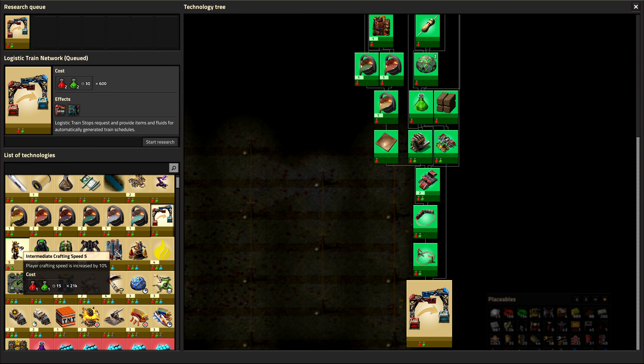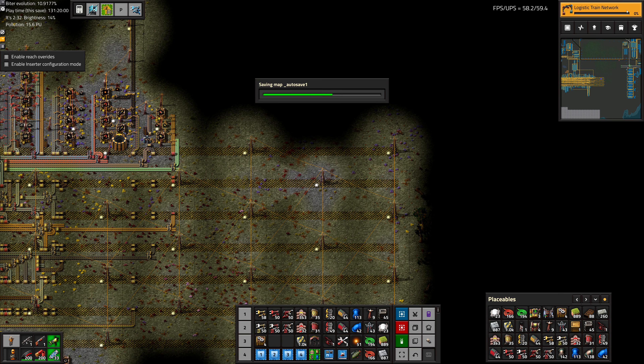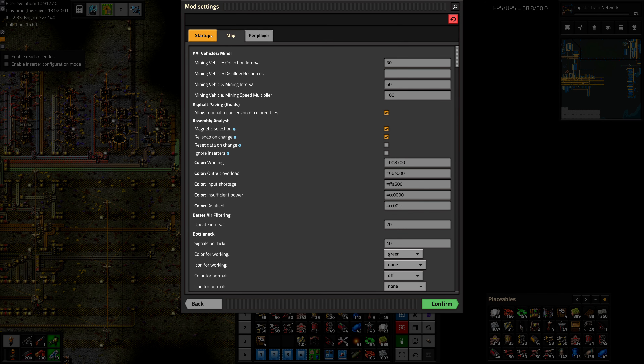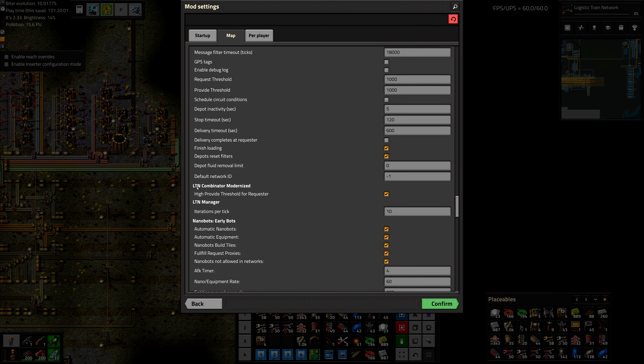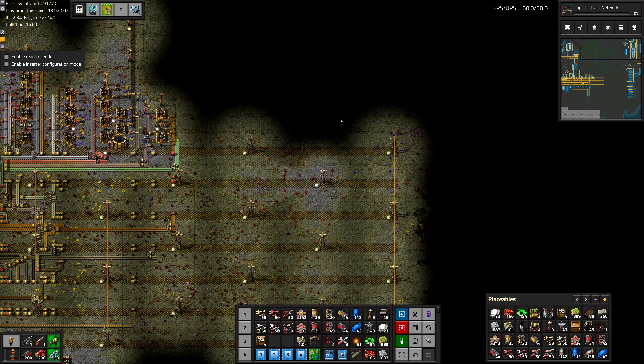I'll put that in there first. The mod is called the LTN Combinator Modernized — that's what that second combinator is for. I'll show you what it does later if you're unfamiliar with how LTN works.